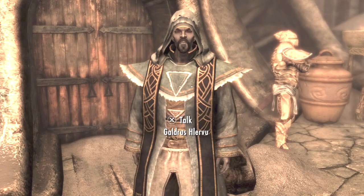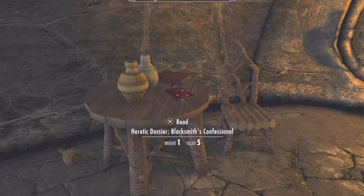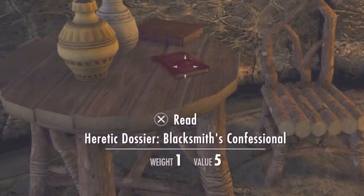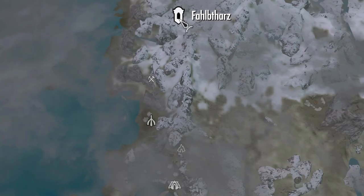Usually with 100 pickpocketing and the Perfect Touch perk you could just pickpocket off these two priests, but that's no longer possible. So pick up the Heretic Dozier and head to the forge.